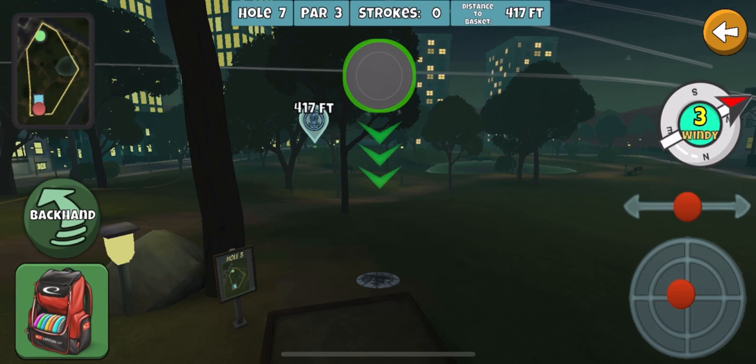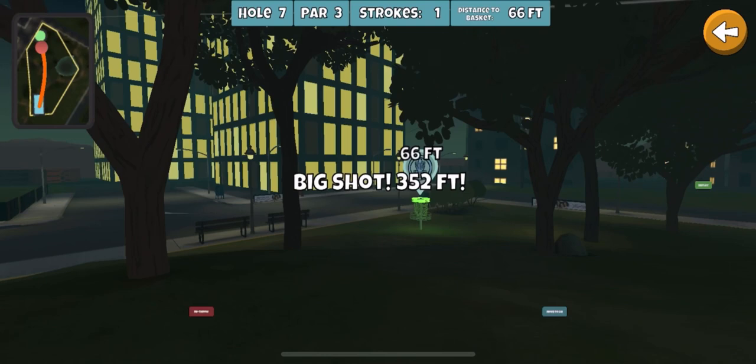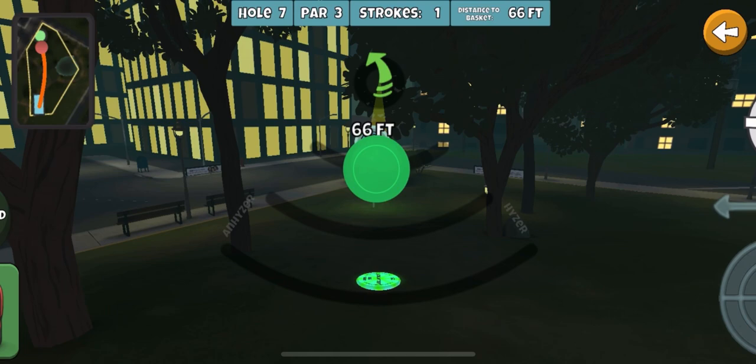I lost my train of thought because of this hole — I hate this hole. Let me know in the comments what you guys do on this hole, because I feel like this is the only way to play it. Usually I can get a little closer, but every once in a while I throw what feels like the perfect shot and it just gets a little bit of air underneath it and slides out of bounds. So it's almost better just to go short.